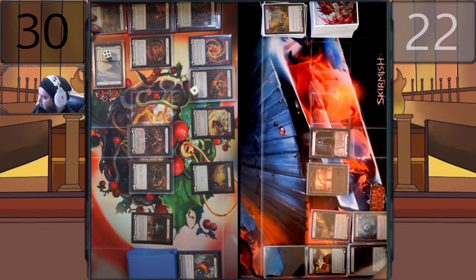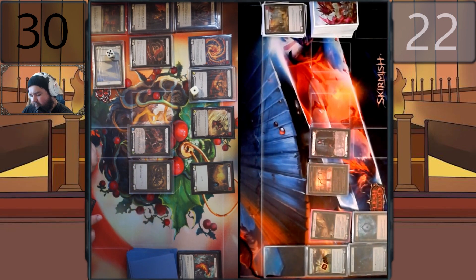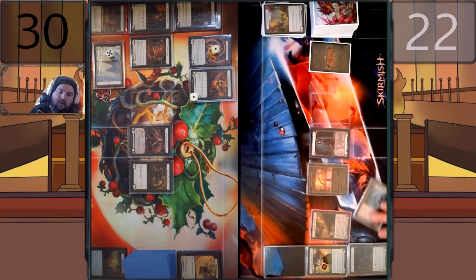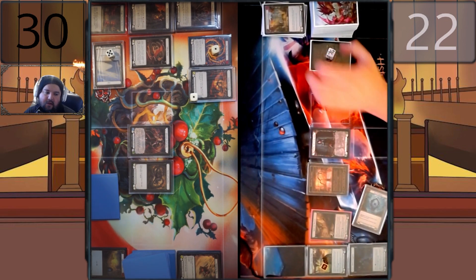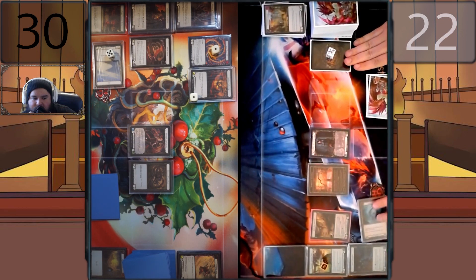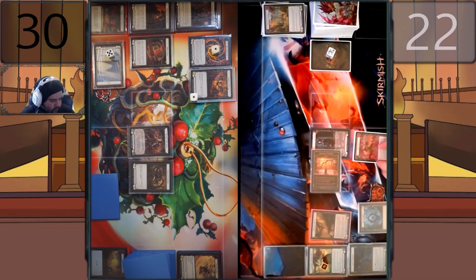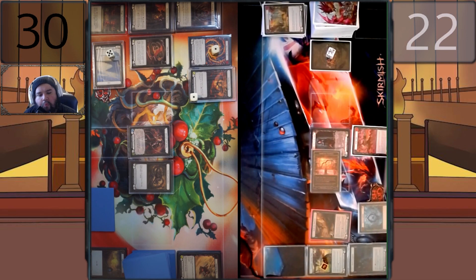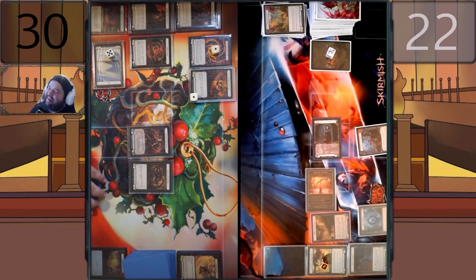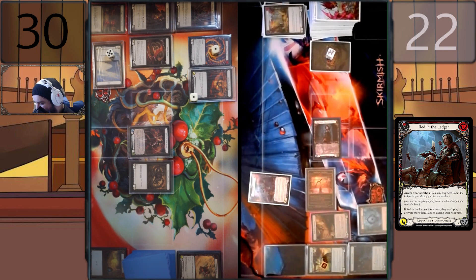No arsenal for me. Burn counter — I'll banish the sigil. I'll pitch a blue — it'll be the Eye of Aphidia. Sand Scour already — Eye of Aphidia says whenever you pitch it you get opt two. I choose to blind Azalea, revealing a Red in the Ledger. Of course! We will fire Red in the Ledger for five — dominate, on hit: one action or one action point lost next turn.